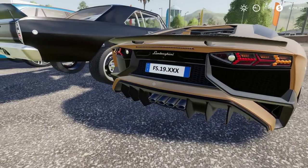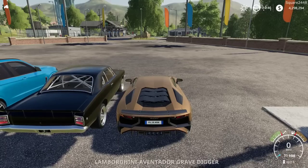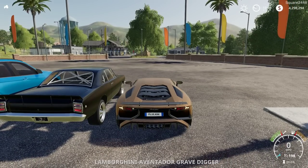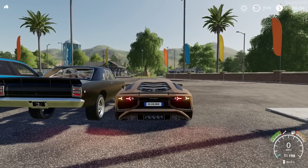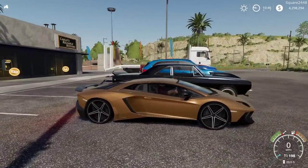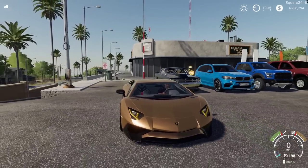Around back we do have quad exhaust with a blacked out diffuser. This thing, especially in this color, really stands out. Once we hop here on the inside, top speed is 198 miles per hour. It's a pretty fast speed but these cars are built to handle it, and I'm excited to have a Lamborghini here in FS19. All the lights do work and are very detailed as well.